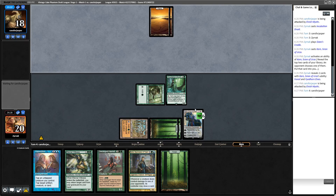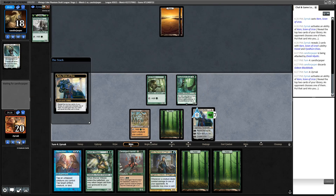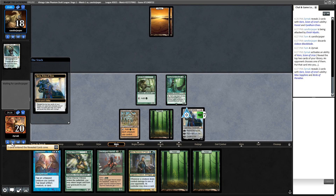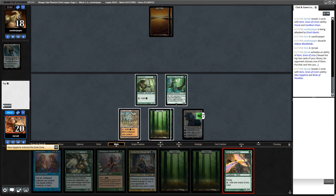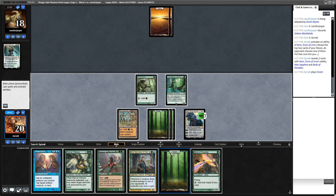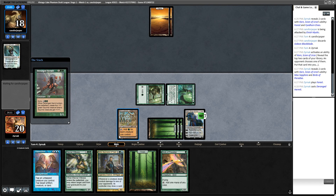My opponent is just doing nothing on those two plains over there - moves to discard a probably non-white card. My opponent might be mono-white and kept a terrible hand. Mox Sapphire and Birds of Paradise. Five mana, Deranged Hermit. Sorry if you can hear my roommate vacuuming in the background - my doors are closed but that's all I can really do about it.